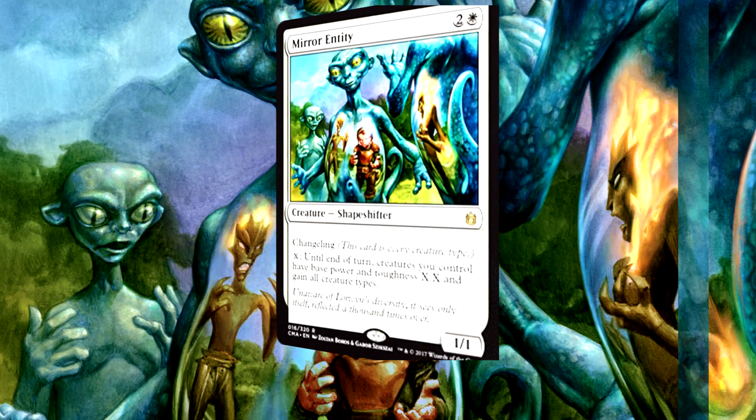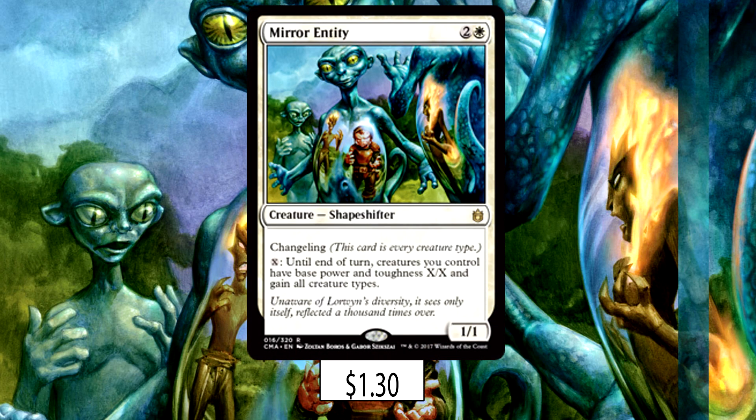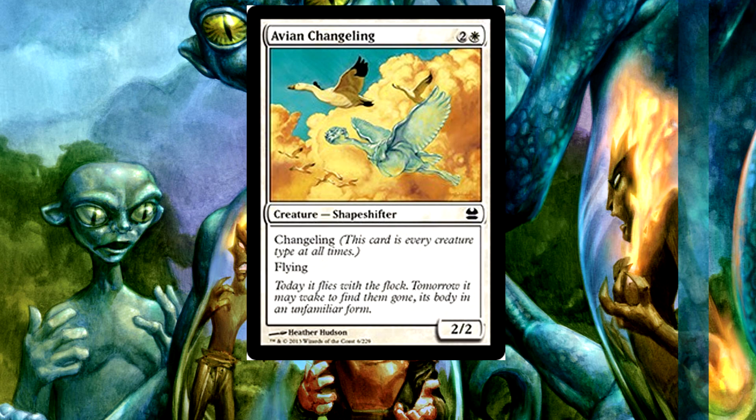Now things take a bit of a turn — we're running four Mirror Entity. Mirror Entity has changeling, which means it has every creature type at all times, even when it isn't on the battlefield. When it is on the battlefield, it's a late-game threat that can make even Nyx-Fleece Ram dangerous by turning everything into horses. Our other changeling is Avian Changeling. I wanted to see a horse fly and we couldn't get Pegasus in here, so this had to be the way — Avian Changeling is a horse that flies, at a mana cost that worked for us.